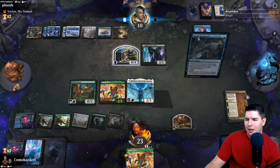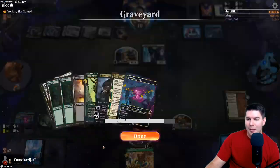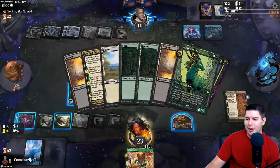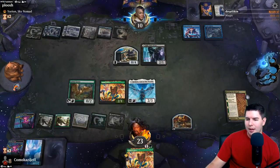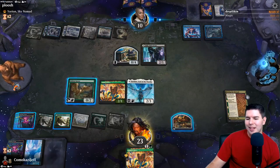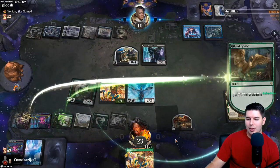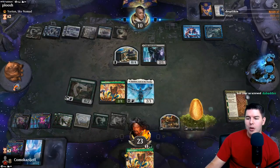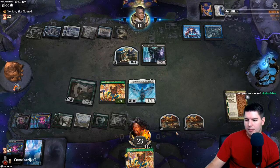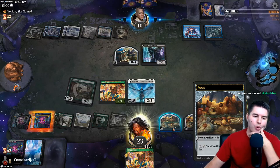They still have Castle Vantress. Shark Typhoon comes out. How many Bindings have we gone through? Three. Eerie Ultimatum - that's by far the best draw we can find. Ugin wouldn't be bad either. Yeah, Eerie Ultimatum here is so good.